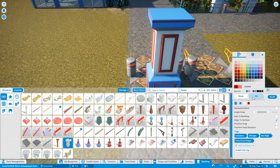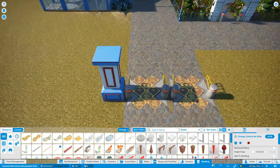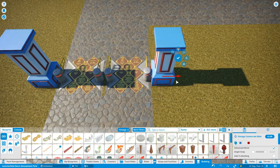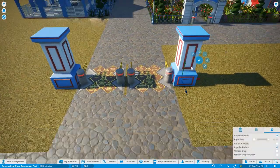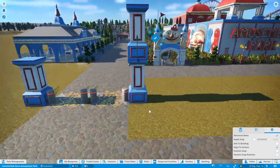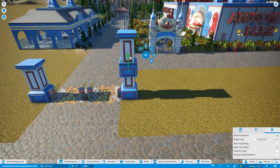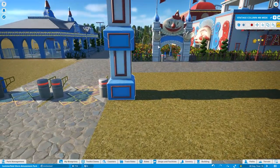Hello and welcome to episode 8 of Let's Play Planet Coaster here on Theme Park Worldwide. I really hope you enjoyed episodes 6 and 7 where I built my traditional ghost train. Really pleased with how that ended up, and if you want to see an on-ride POV of that, check out the last episode if you've not already seen it.